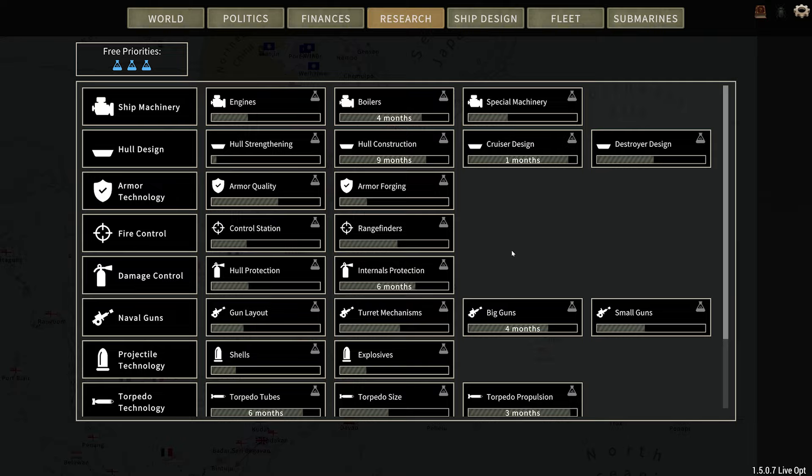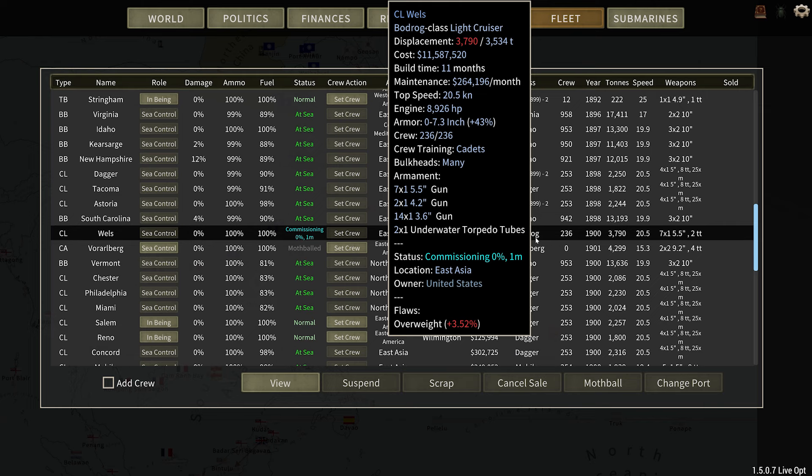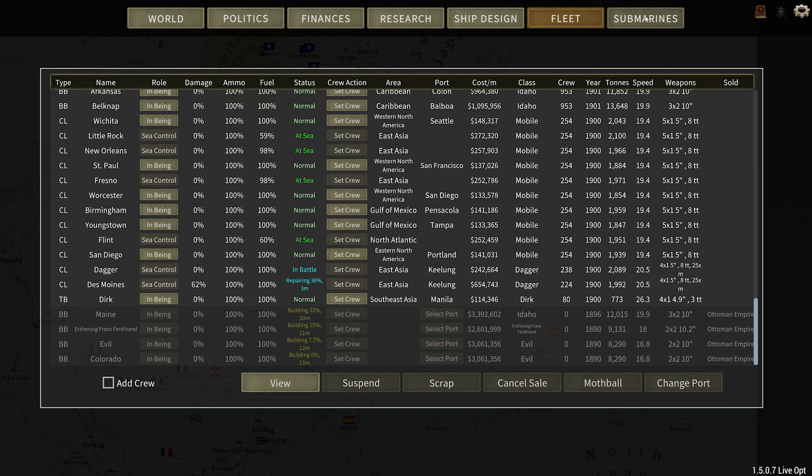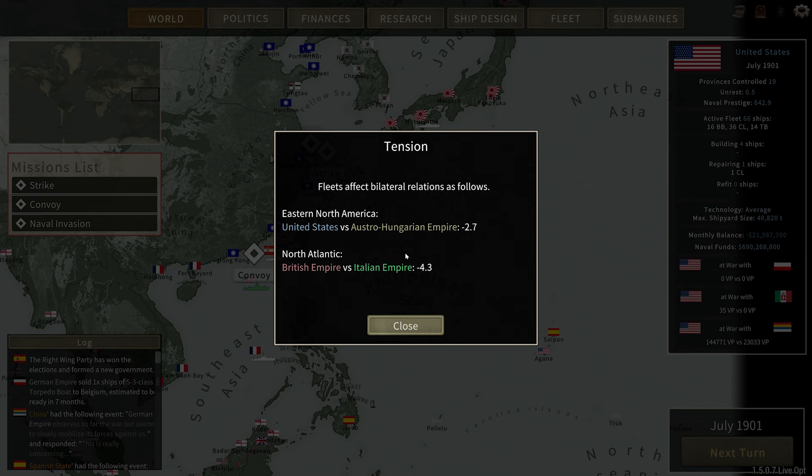Finances — down negative 20 million per turn. Research — not much should have changed. Ship design — nothing has changed. And fleet — we are commissioning this Austro-Hungarian ship right here so it can join us in the fight. Alright, submarines — nothing there. Let's go ahead, next turn.